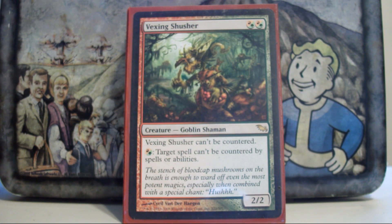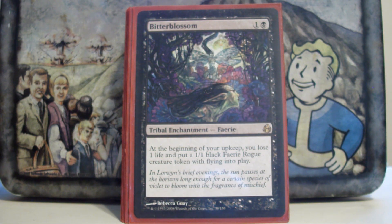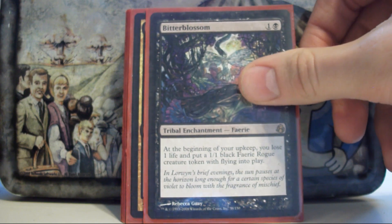Vexing Shusher — I kind of have an infamous hatred of blue, so Vexing Shusher is a pet card for this deck. I've won a lot of games against Edric and Zur off the back of this guy. Bitterblossom — when I first made this deck I had a lot of cards that made tokens as backups for Prosh; now I only have two. It comes down super early and the tokens it generates are good enough to last the entire game.